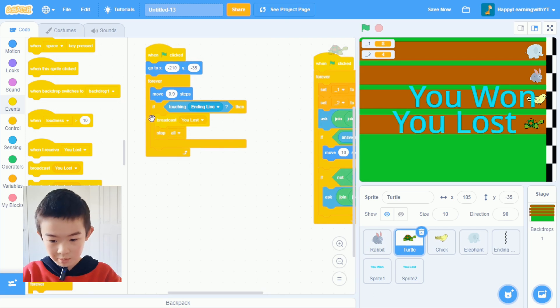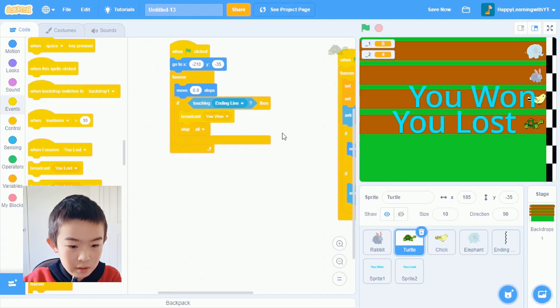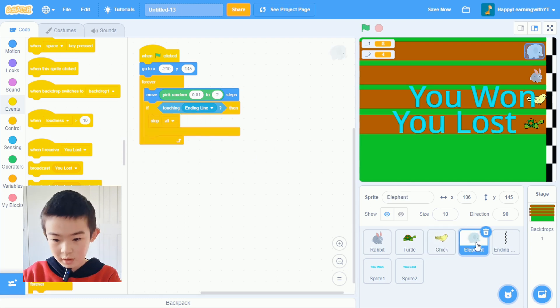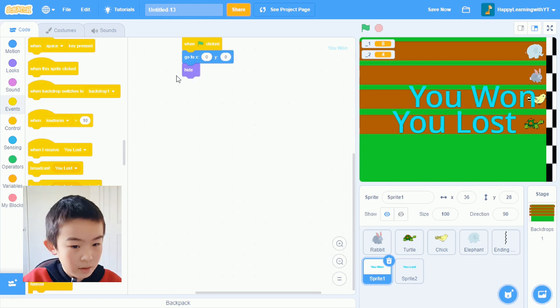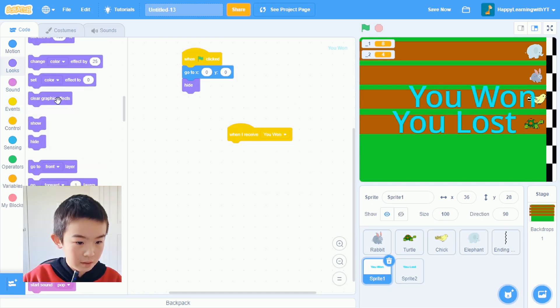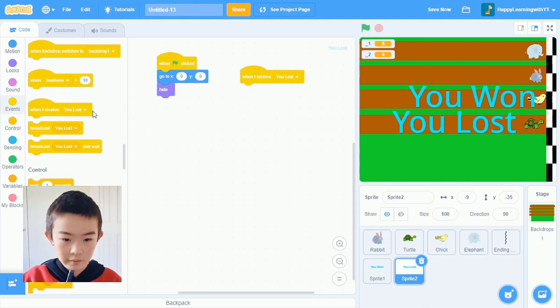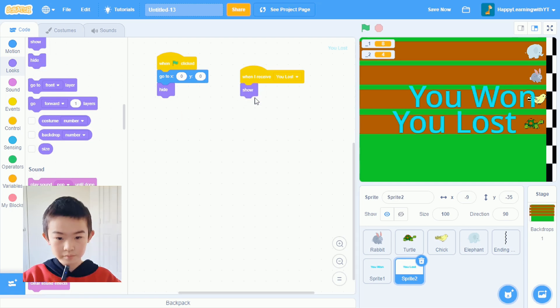Now I'm in turtle. If turtle touches the ending line, broadcast 'you won' and then stop all. Nice. Go to chick — make it broadcast 'you lost'. Go to elephant — make it broadcast 'you lost'. Nice. And let's say for the 'You Won' sprite: when I receive 'you won', show. For the 'You Lost' sprite: when I receive 'you lost', show. And when I receive 'you won', hide the 'you lost' sprite.